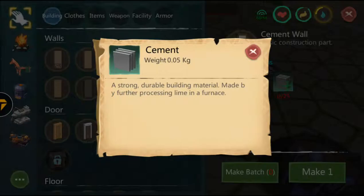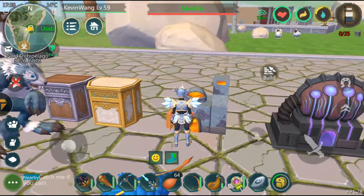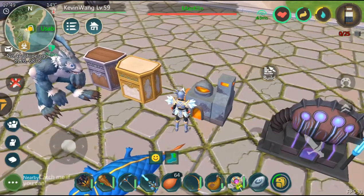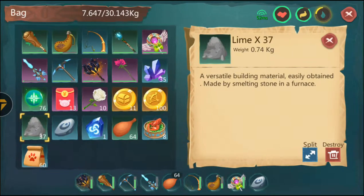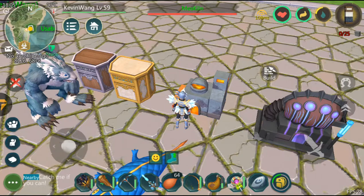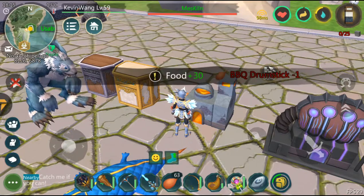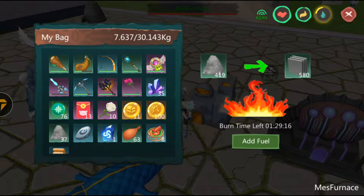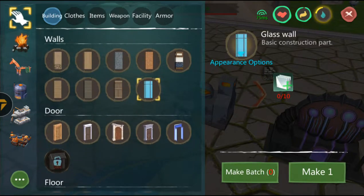The next thing is cement. How do you get cement? First, you need to collect some stones or rocks, then put all of those rocks inside the furnace. After that, you'll get yourself lime. Once you have lime, do the same thing again — put it inside the furnace and burn it up, and there you go, you'll get yourself cement.